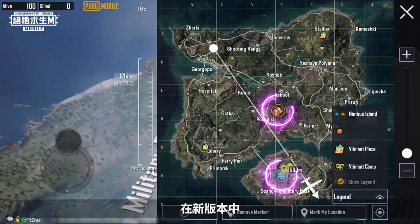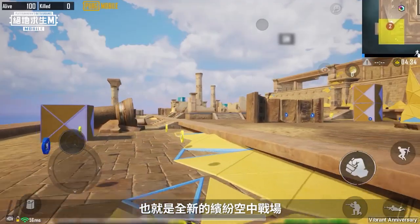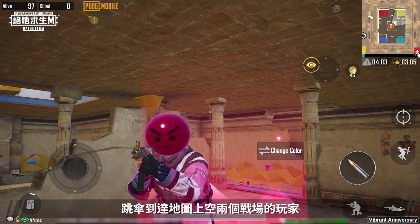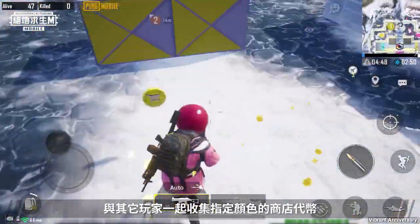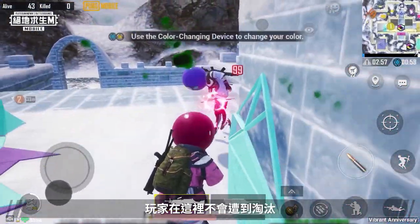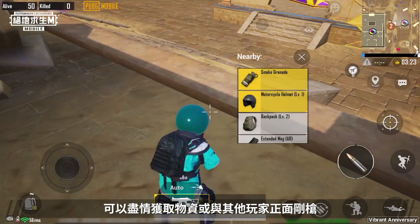Aerial Battleground: In the new version, the battlefield has been expanded to include the sky. This is the new vibrant Aerial Battleground. Players who jump and land on the two Aerial Battlegrounds of the map will change into colored outfits and be able to search for colored shop tokens with other players and use them in the shop. Players can't be eliminated in this battlefield, so you can gather supplies or get in as many firefights with other players as you like.